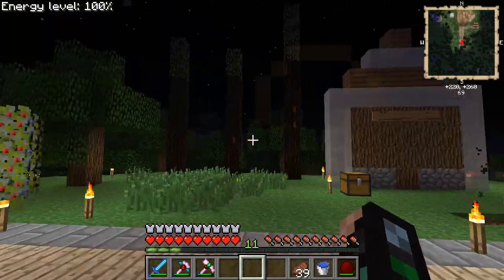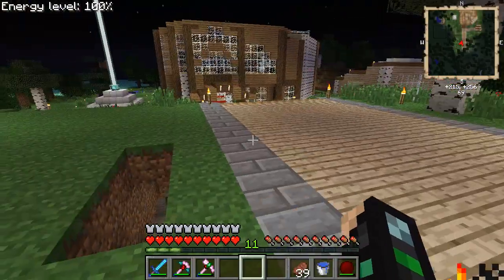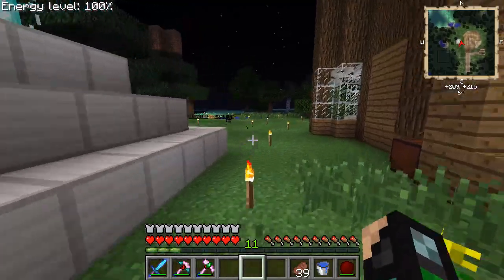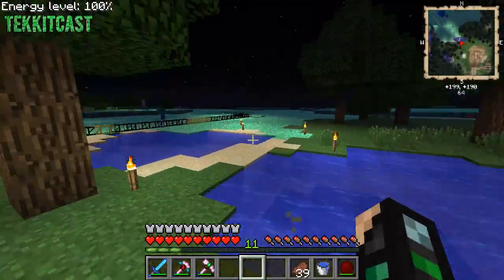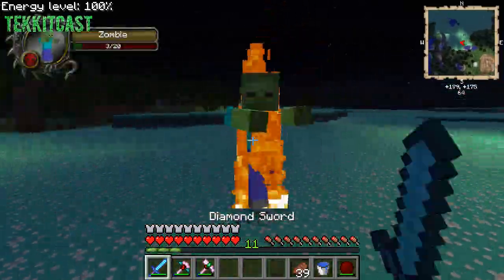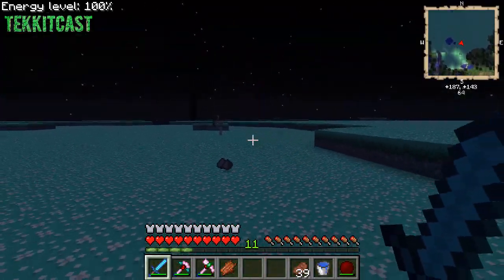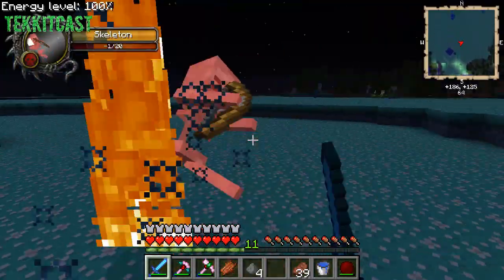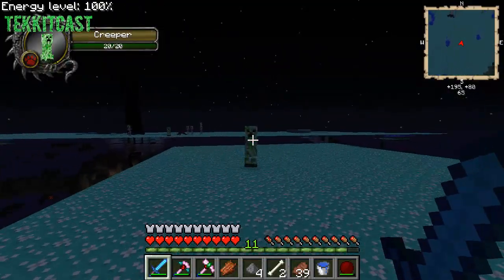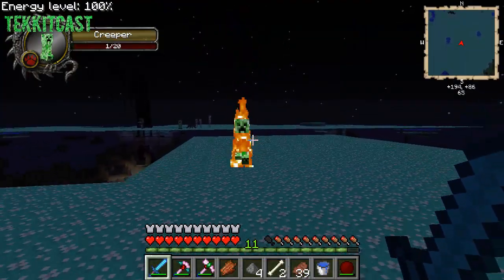Hey guys, we're back for another episode of the Minecraft modded let's play. We're on a different mod pack. I was going to show you this weird looking grass — I think it changed because it doesn't have the biomes we had before. We also have the damage indicators mod, as you can tell it's got the indicator on the health.